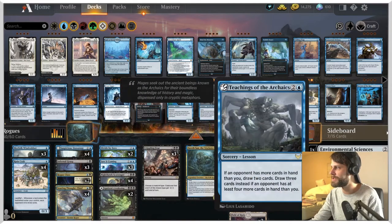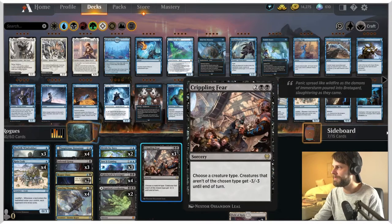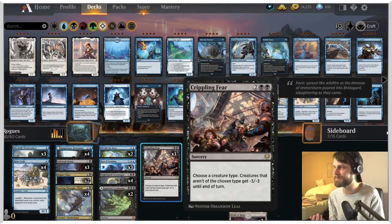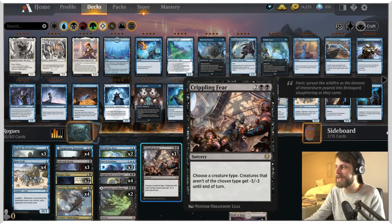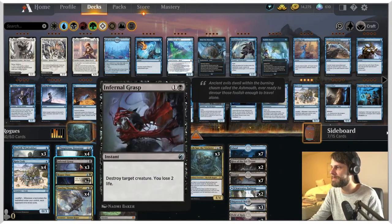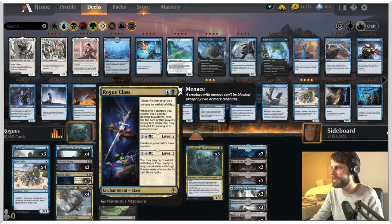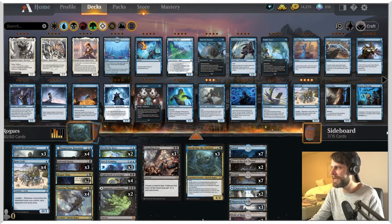Divide by Zero is in here, which gives us access to some nice lessons from the sideboard. Crippling Fear is also in here — choose a creature type, creatures that aren't of the chosen type get minus three minus three. It's going to help a lot against most of the aggro lists. Goblins is very key to be good against — this allows us to get rid of the Hobgoblin if there's only one on the field, and then hopefully sweep the rest of the board. We do have Saw It Coming and Infernal Grasp for some interaction, and we get to leave up a good bit at instant speed. Not everything is flash or instant speed, so we're going to have to play around that a little bit.